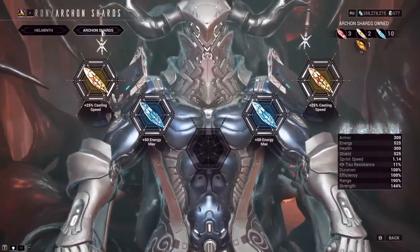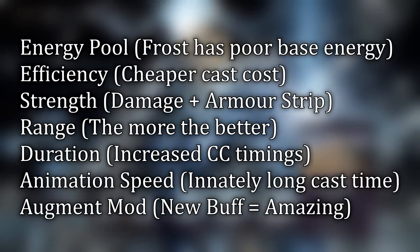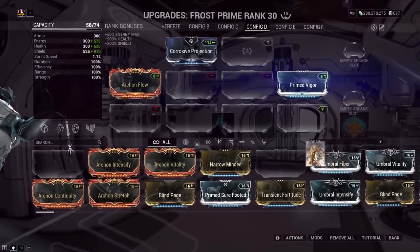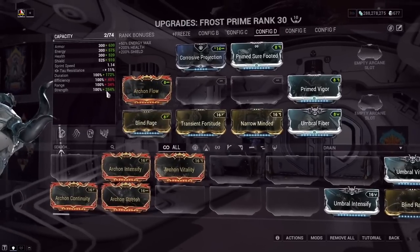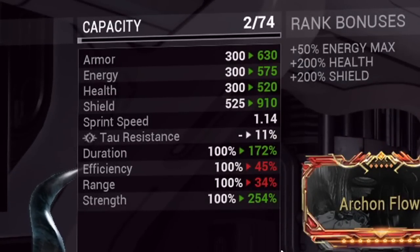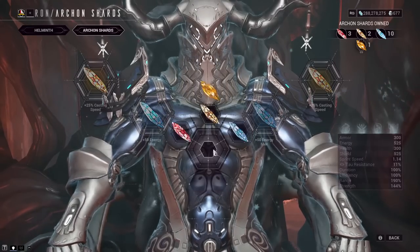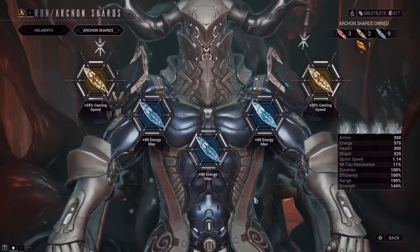Let's start off with Archon Shards. The addition of Archon Shards have helped build crafting in so many ways — it's no joke how good these shards are. For Frost, his Avalanche build alone can scale with energy pool, efficiency, strength, range, duration, animation speed, and even an augment mod. Focusing solely on mods, that's a lot to fit in a build, but due to capacity limitations it usually left Frost with issues — you can buff two or three areas but leave others untouched, or worse, hurt by corrupted mods. Archon Shards cover areas like strength, duration, energy pool, and cast time, freeing up space for other areas you also want to increase.